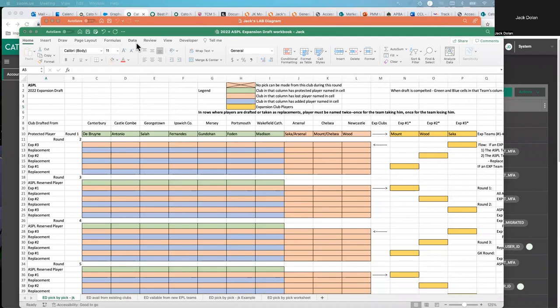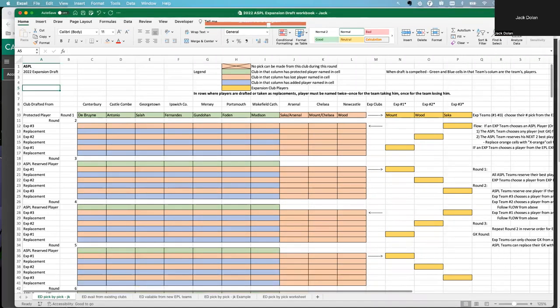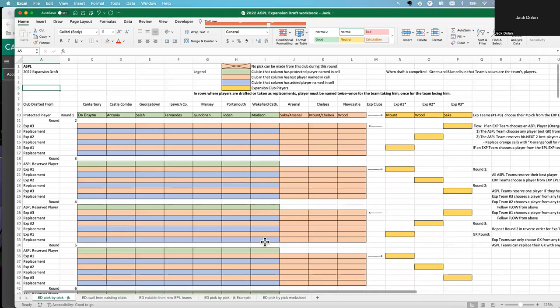This is Jack. I wanted to show you how this expansion draft is going to go. I'm going to expand on this a bit and go over an example of what it's going to look like. In round one, every ASPL team reserves their best players. Based on the expansion teams, we're going to randomly determine who gets first, second, and third pick. The expansion teams will go in a snake format.